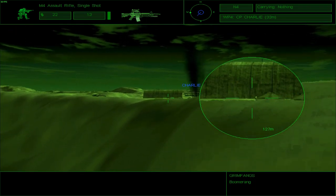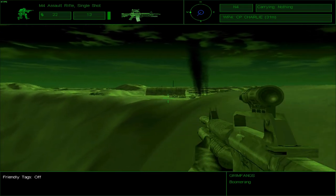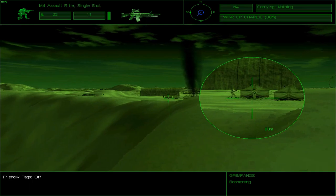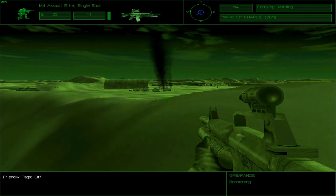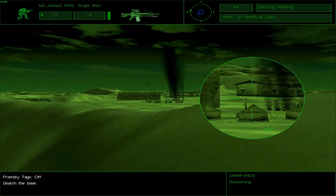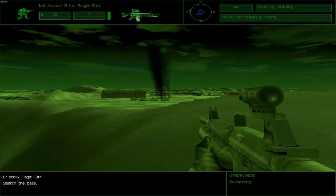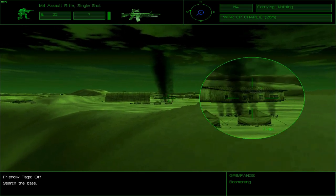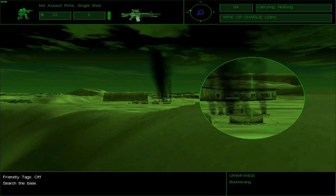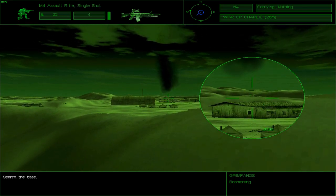I should probably turn off the friendly tags option, because it's sort of breaking the immersion for me. This is King 6 — Bravo, search the base. Alpha and Charlie teams provide overwatch. Alpha and Charlie, it should not be like last time where I have to save your ass. Actually, last time around I could not really save your ass — they pretty much died while trying to provide distraction.